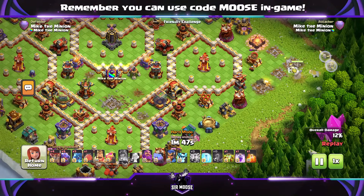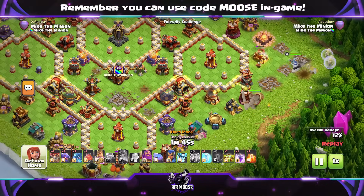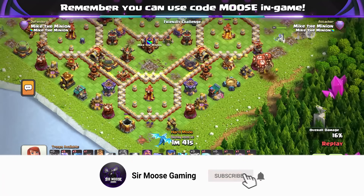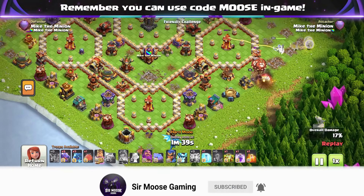Quick tip for you: if you use a couple of earthquake spells on spell towers, the giant arrow will take out spell towers. That's useful if you've got a couple of invisibility spell towers close together or poison spell towers.